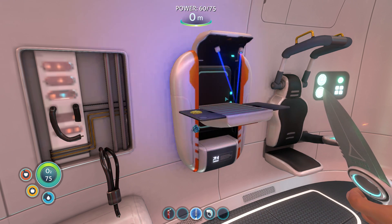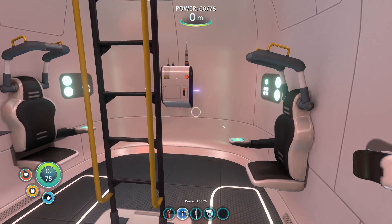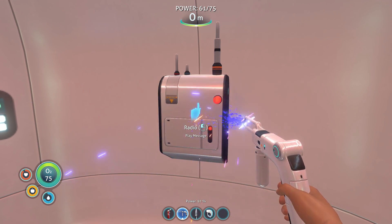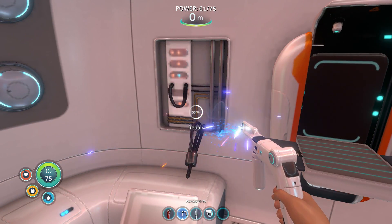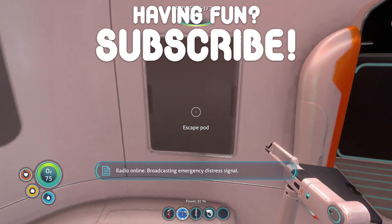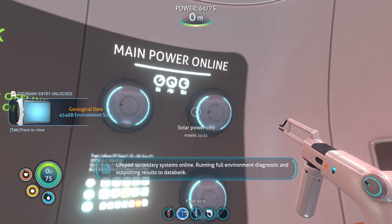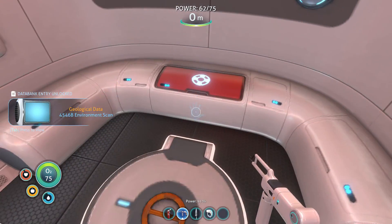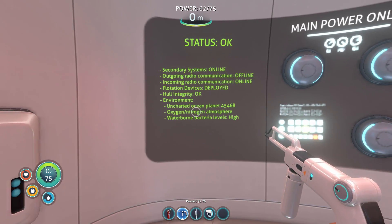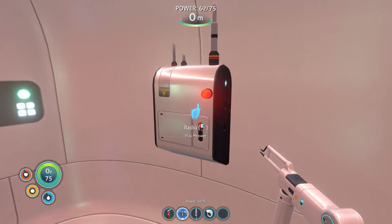Repair tool - okay, get it all tooled up, there we go. Now let's use it - repairing this, and then repair this. I think this is the power supply. Oh, solar power! Okay, so this is our power cells. We should take the health kit - this is all of our stats. And then this is the radio, we have a message.